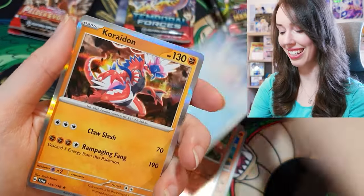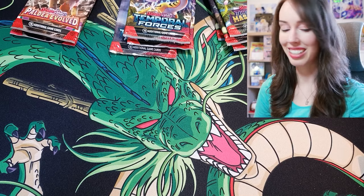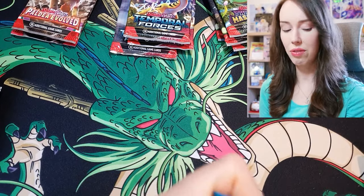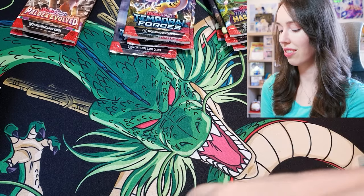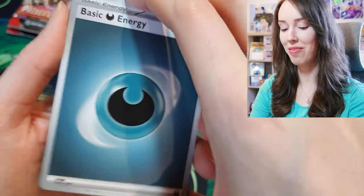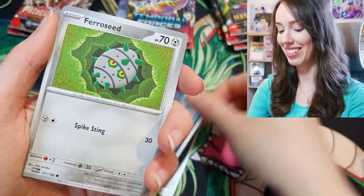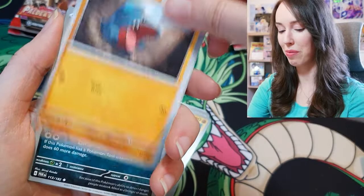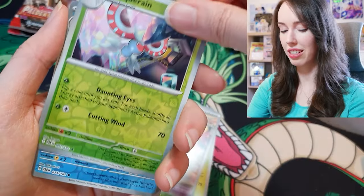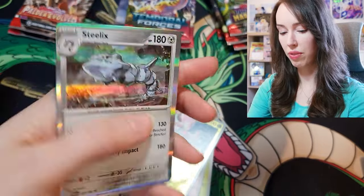Did anyone happen to see Pokey Rev open all those boxes of Surging Sparks? Oh my goodness, that poor guy. We're moving on to Paradox Rift now — fingers crossed there's something decent in here, it wasn't really anything from the Scarlet and Violet base set. Pokey Rev opened so many boxes trying to chase a Pikachu card. He did eventually get one — spoiler alert, sorry — and it was so satisfying, I was really really happy for him. He opened Japanese and English; I think he pulled it from the English set and it was a beautiful card. And we have a Steelix holo for the last card.